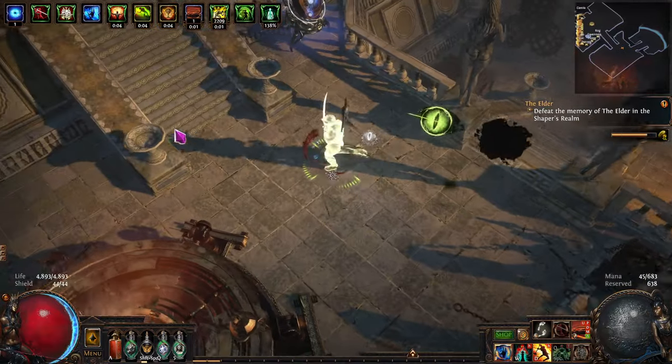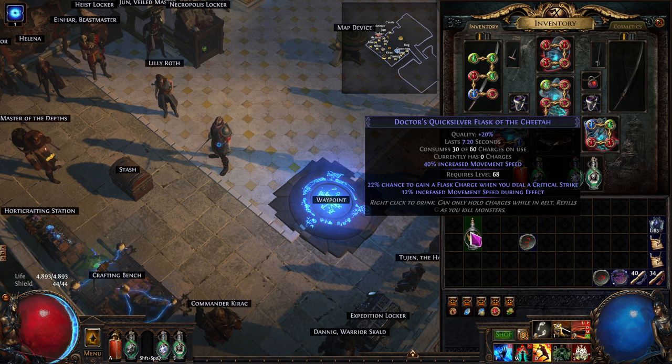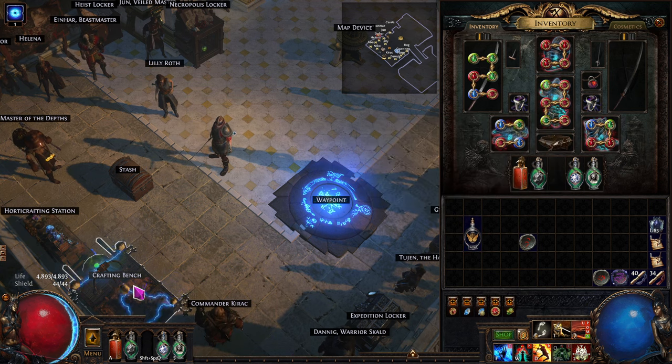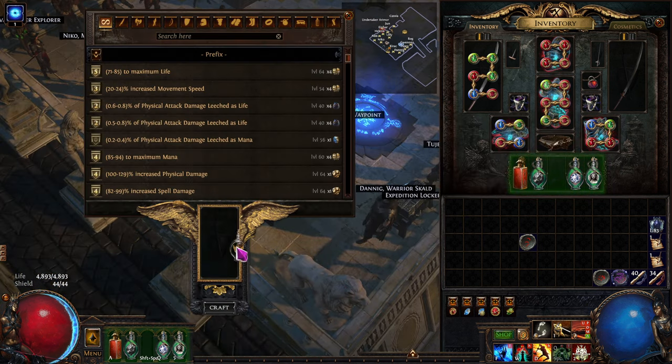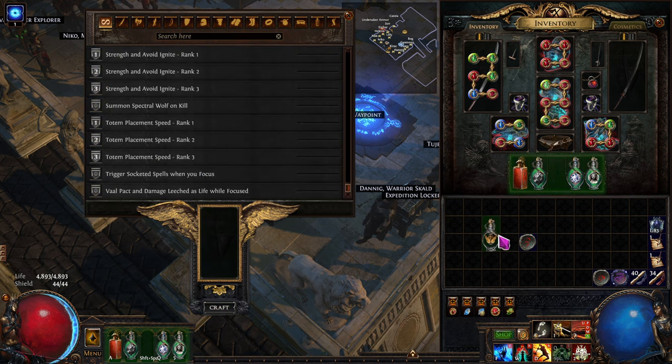The most important thing — almost forgot — 'charges reaches full': five instilling orbs and five glass baubles. You can buy the instilling orbs or find them. Craft that on at the crafting bench and now it'll auto-fire. Go test it out. See you next time!